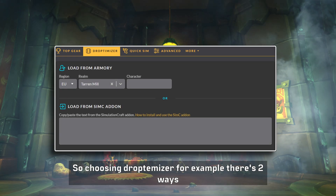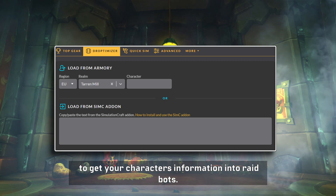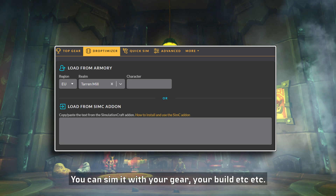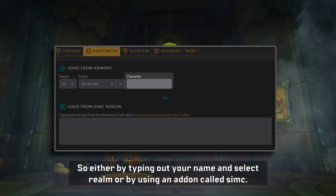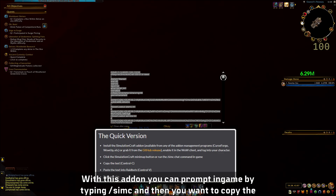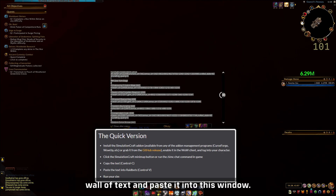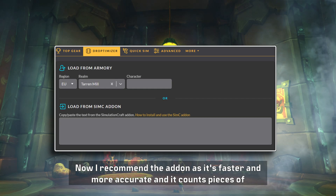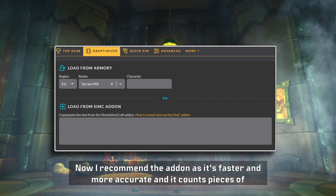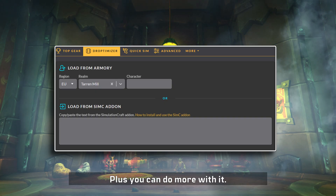Choosing Droptimizer for example, there are two ways to get your character's information into Raidbots — you can sim it with your gear, your build, etc. Either by typing out your name and selecting realm, or by using an add-on called SimC, linked in the description below. With this add-on you can prompt in-game by typing slash SimC, then copy the wall of text and paste it into the window. I recommend the add-on as it's faster, more accurate, counts pieces of gear you have in your bags as well, and you can do more with it.